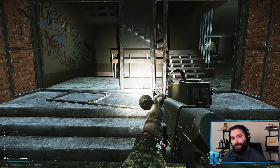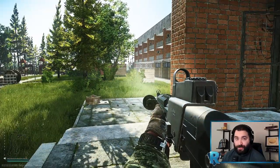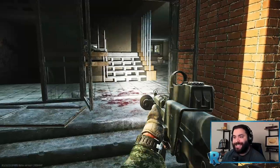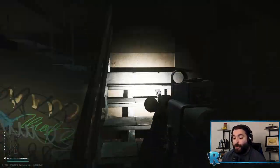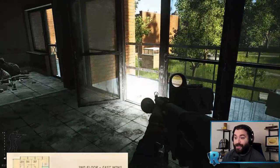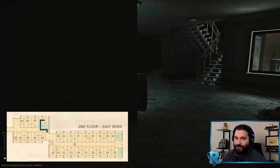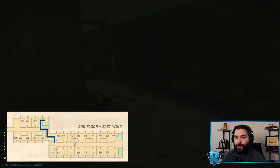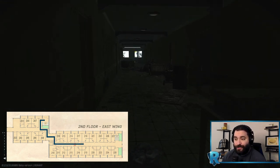Here we are at the most common entrance to East Wing — if you get one of the two best spawns you'll run straight here. How I start my route is by going immediately to the second floor, skipping Sanitar's room, as it is incredibly dangerous early in the raid — whether it's meeting people before getting there or getting trapped in afterwards.